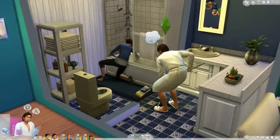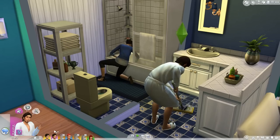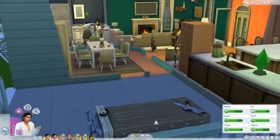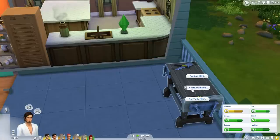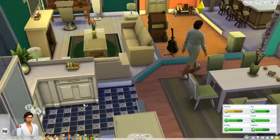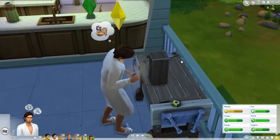Alrighty guys, welcome back to some more Sims 4 gameplay. I'm going to have Jose head outside and begin working on woodworking because they are so cute. We can now craft furniture - a bar stool and an end table. I'm pretty content with the furniture we have, so I'll continue with these sculptures. We can make a playful sculpture - he's in a fine mood but hopefully we can still create it quickly.